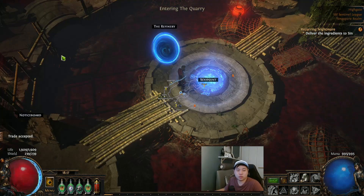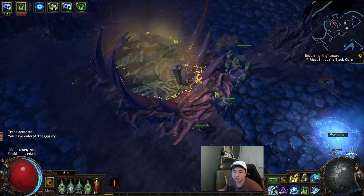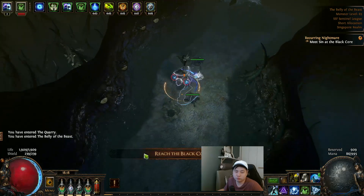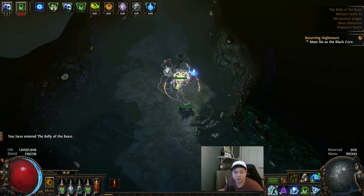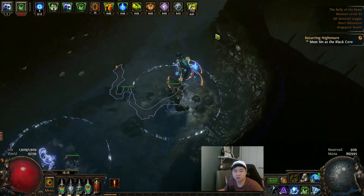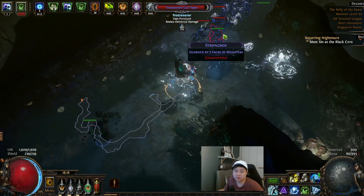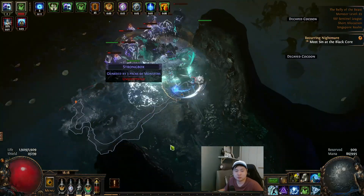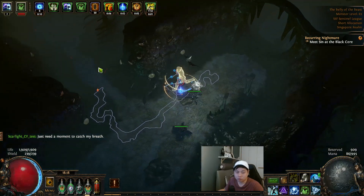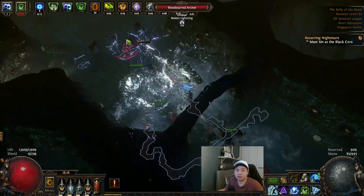Go back to the Quarry — do not go back into the portal. Talk to Sin and he'll open the Belly of the Beast. Over here just move very linearly — there's nothing complex. Be careful of the bleeding monsters — kill them before they bleed you. There are a lot of dead ends here, so there's a little bit of self-judgment required.